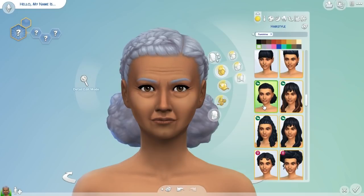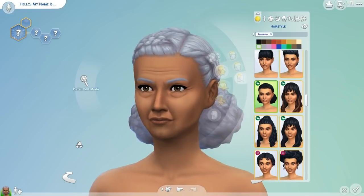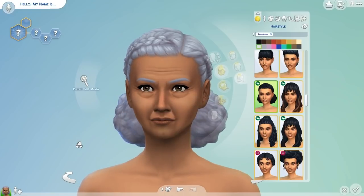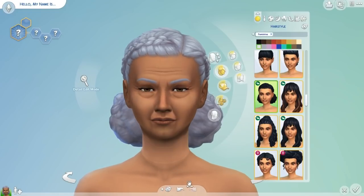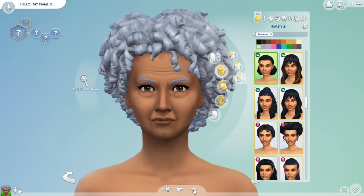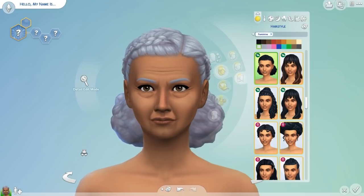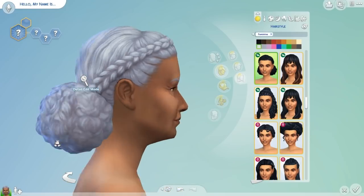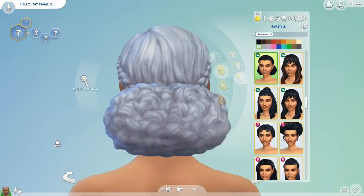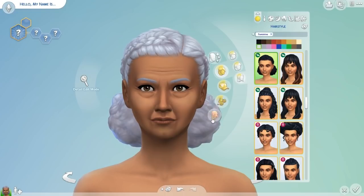Wait, this came with Seasons — hold on, let me see. This is cute too. See, this is what happens, I get indecisive. Either one of those hairs would work, but now it's between this one and the curls. I think I like this one — yes, this is the one. It's very natural, I like the braids on the side into the afro puff in the back. Very pretty.